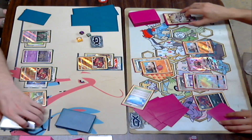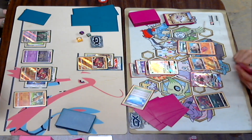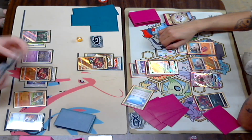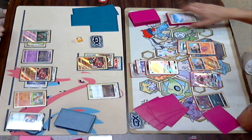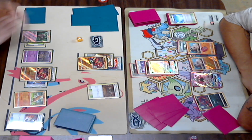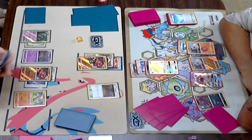He still needs to get two more Pokémon — he just does not have it yet, so he's just going to swing for 100 damage. If Dylan does have a Field Blower here, this isn't looking good. It's not looking good for Kira.